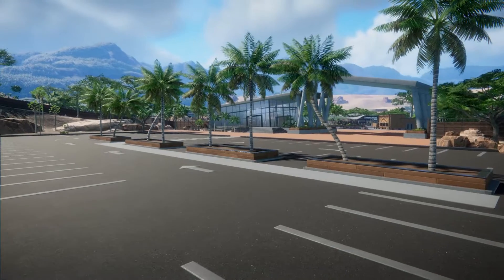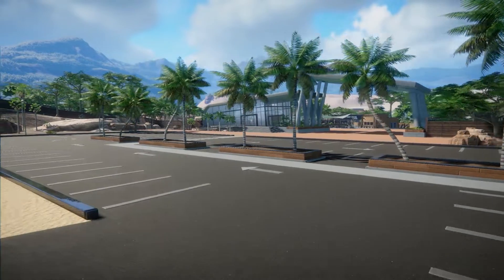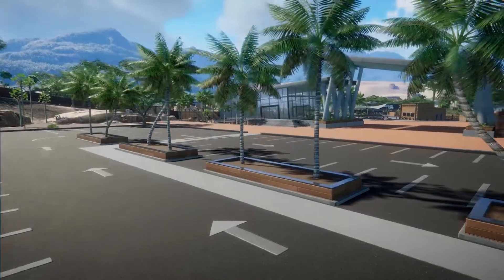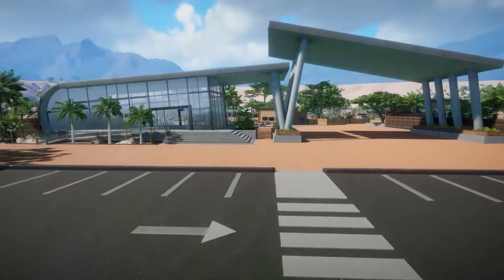We do not have first person view yet unfortunately, so I'll do my best to show you with the movement tools that I do have. Let's just say we've parked our car and we're walking along the footpath here, going down across and into the entrance way.